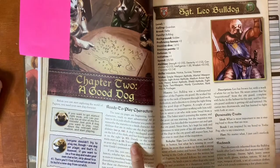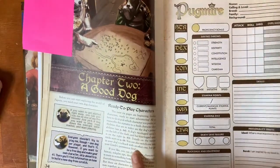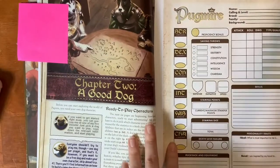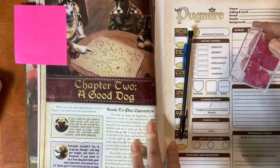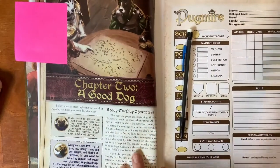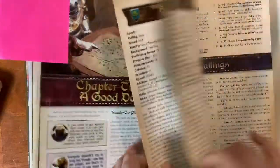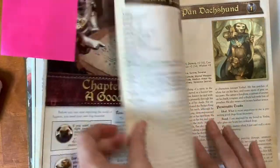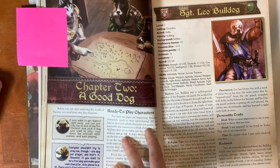To start making a character in Pugmire, all you need is a character sheet — which you can print for free from the Pugmire website, or copy from the back of the book — a pencil, and a regular set of polyhedral dice from most game stores. They recommend having two d20s, but you can get by with just one. Pugmire also has ready-made characters in chapter 2 that you can start playing if you're not quite ready to make your own.